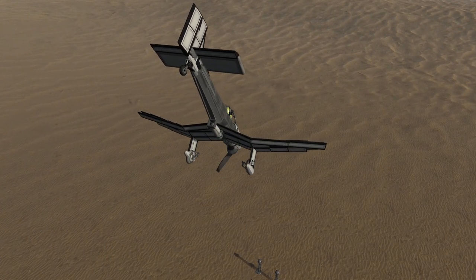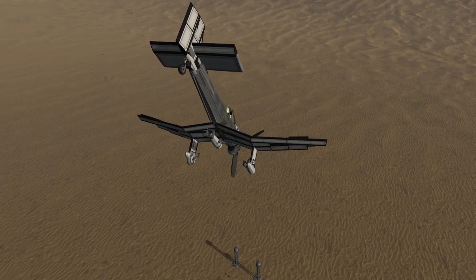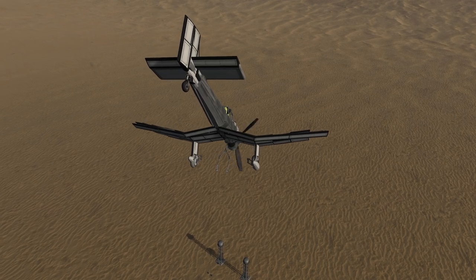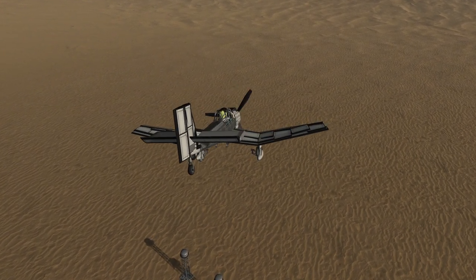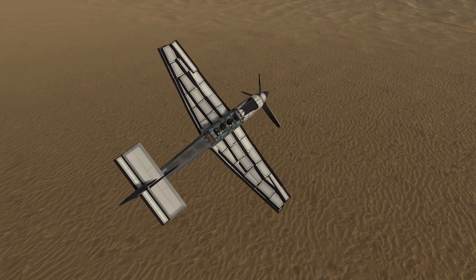The Stuka had a mechanism that could help its bomb payload clear the aircraft and away from its propellers, which Commie Killer has totally nailed. Amazing work there. Also note, I've removed the cannons Commie included, but more on that in the next episode.